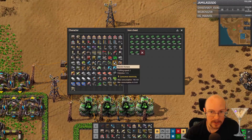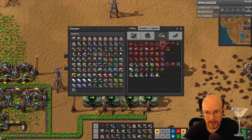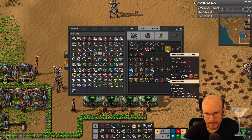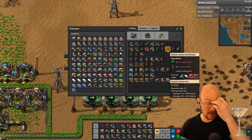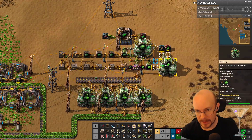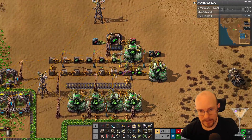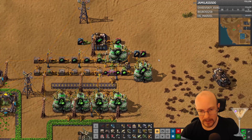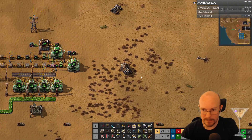We have a crap ton of U-238. I wonder if I want to use that for anything else. Maybe get the cannon shells, so I just have a bunch of stuff being built. I think I want to work on Spider-Tron. Let's get that started. There's just so much stuff I could do — it's kind of overwhelming.